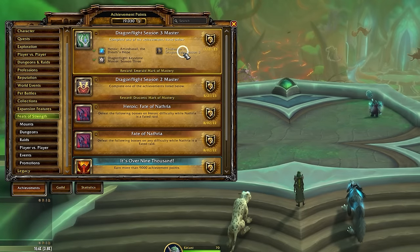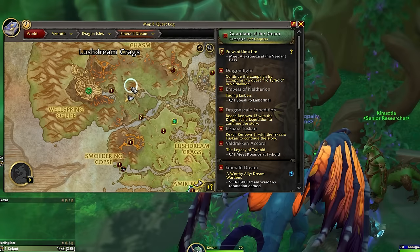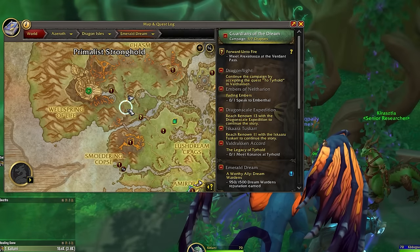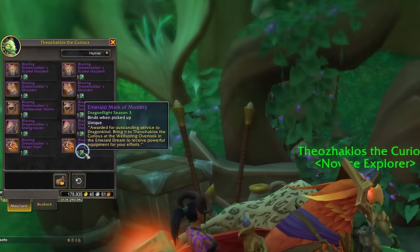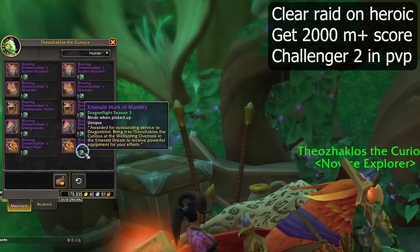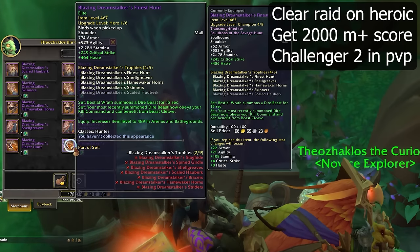The next most reliable source of tier set gear is actually an achievement. The Season 3 Master Achievement will reward you with a token that you can trade in for a piece of tier set gear at the heroic raid item level. The vendor for this is located at the nearest flight path to the raid entrance in the Emerald Dream Zone. To get the token, you'll either need to clear the raid on heroic mode, achieve 2000 Mythic Plus score, or reach Challenger 2 in rated PvP.